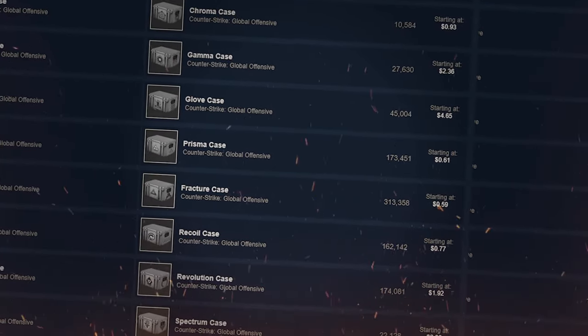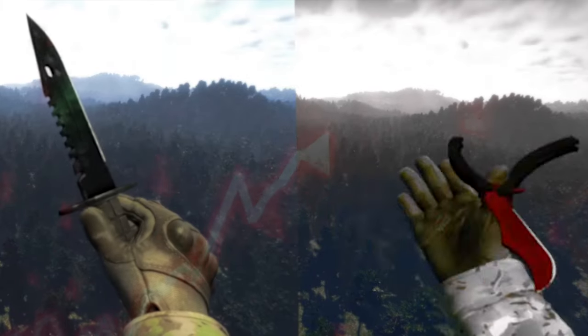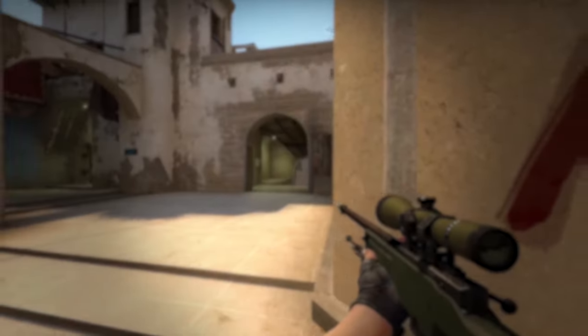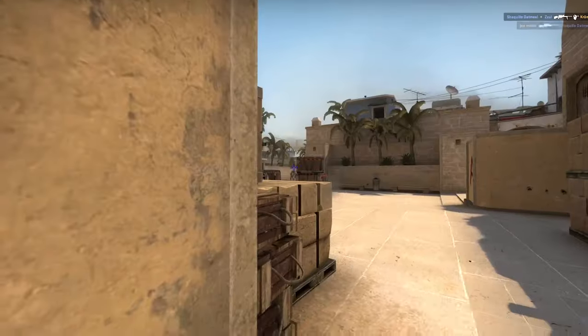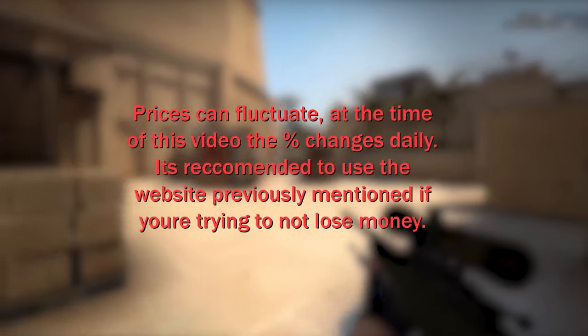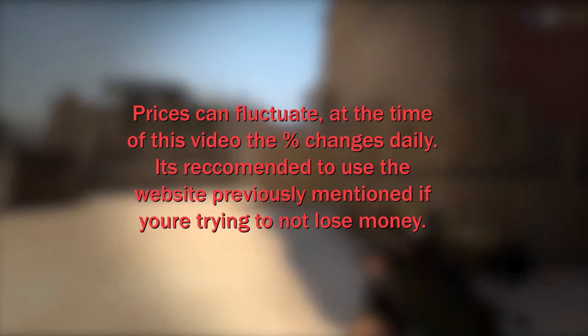Let's at least look at the cost. Certain cases have a greater rate of return. If you decided to open up the most optimal case — a case where you get most of your money back — it would be the Revolution case. You would, on average, get $2.50 back out of the $5 spent. If you wanted a non-stat-track knife in this case without losing a lot of money, you would pay around $2,000 on average and get around $1,180 back. Just buy the knife off a CSGO marketplace. And I'll see you next time.